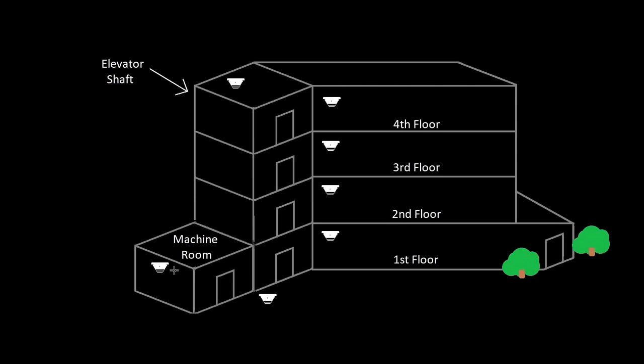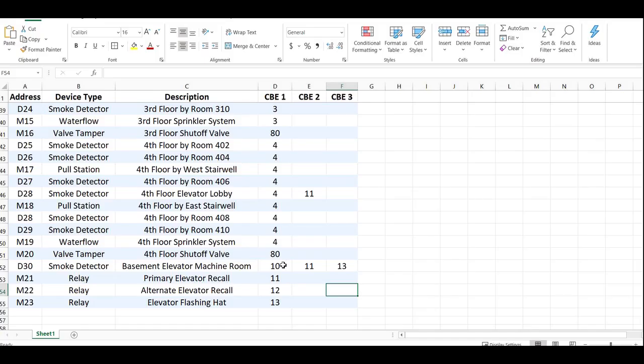If you flash the hat, that's fine, but you also have to tell it what floor to go to. So if the pit or the machine room goes off, we're going to send it to the alternate floor, which would be the second floor. But if the top of shaft goes off, it's going to send it to floor one — and again we're going to turn on two relays. My spreadsheet doesn't quite work because it has some devices for the basement which no longer exists.